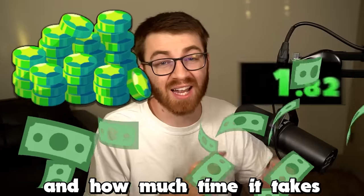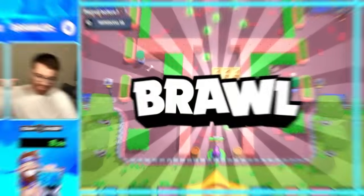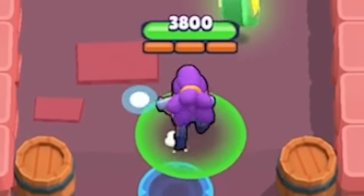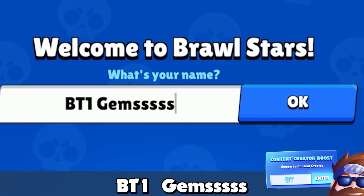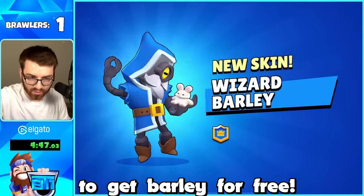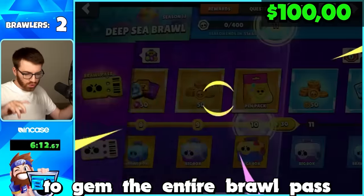Today we're gonna see how much money and how much time it takes to unlock every single brawler and brawl stars at once. Here we go - we just unlocked our first brawler Shelly! We named our account BT1 Gems because we were gonna gem a lot, and right away we connected our Supercell ID to get Barley for free - brawler number two.